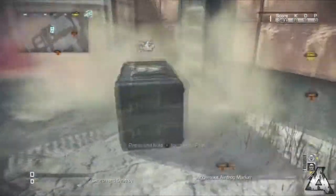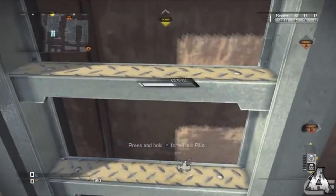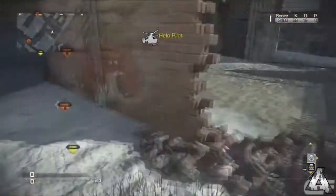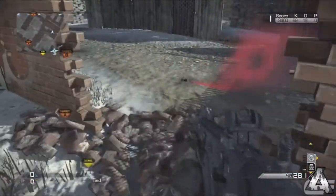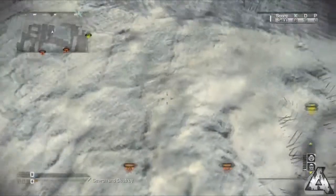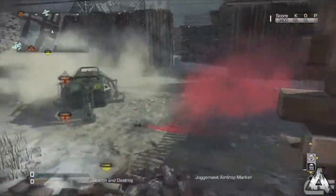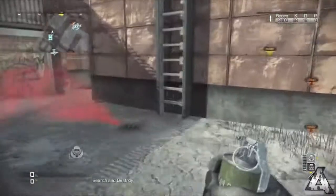All you guys want to do is be near a ladder and throw down your care package. Then take out your juggernaut or maniac, go on the ladder, and pick up your care package. Once you drop off the ladder, throw down your maniac or juggernaut. Once you throw it down, as you can see it landed and I have another one in my hand — so it basically duplicated.